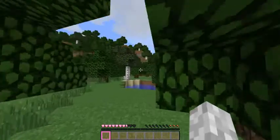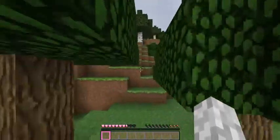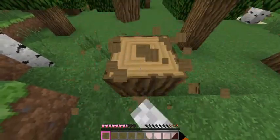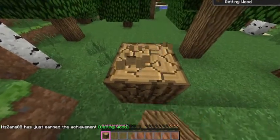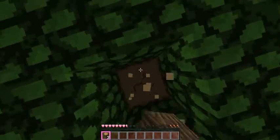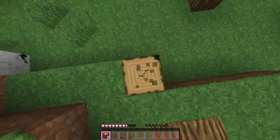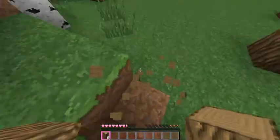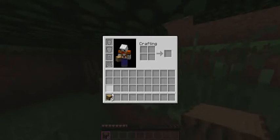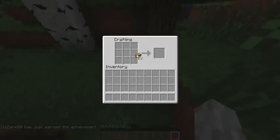We're just gonna explore a little bit today and see what we can find — maybe a place to build. We'll go ahead and get some wood to make some basic tools. This is a 1.7 generated world and the 1.7 generation looks pretty nice. I'd like to build maybe in one of the savannas, but something over there is catching my eye and looks really cool.